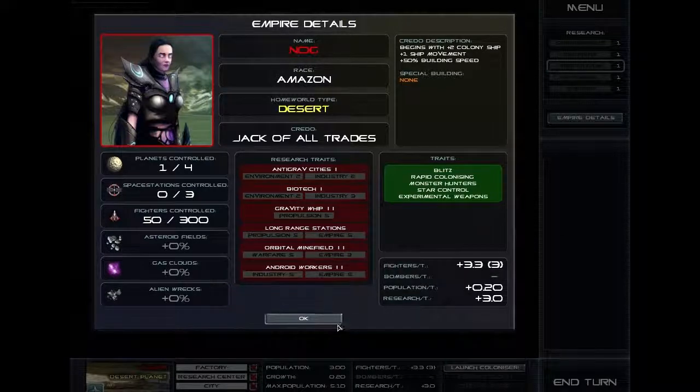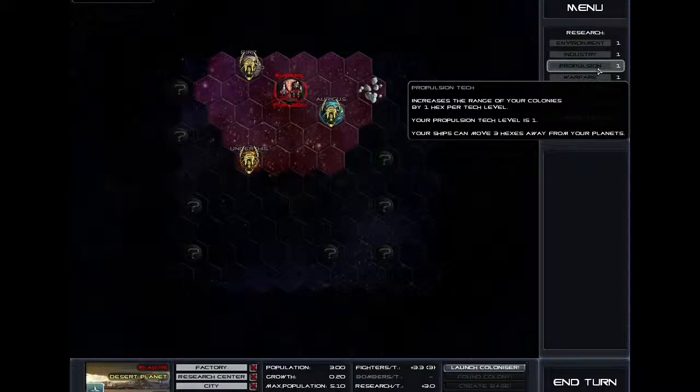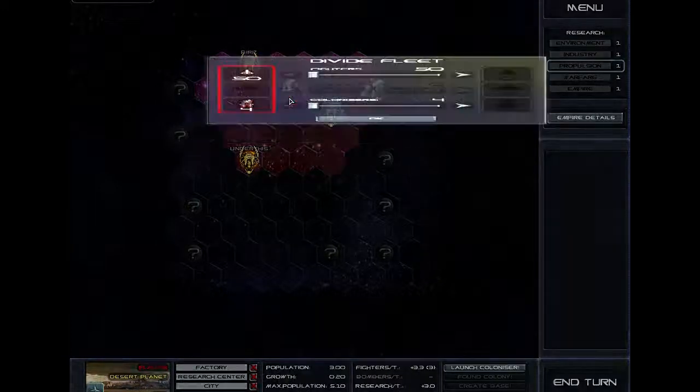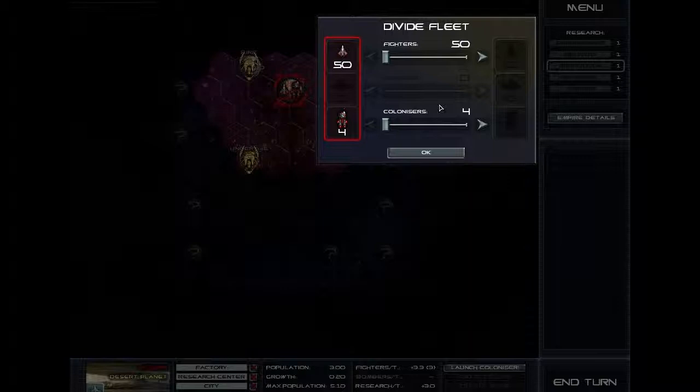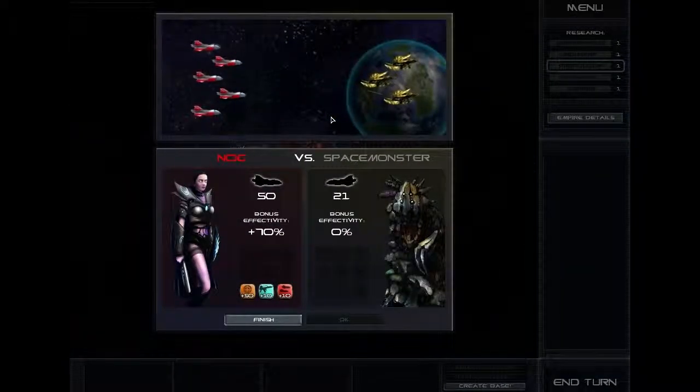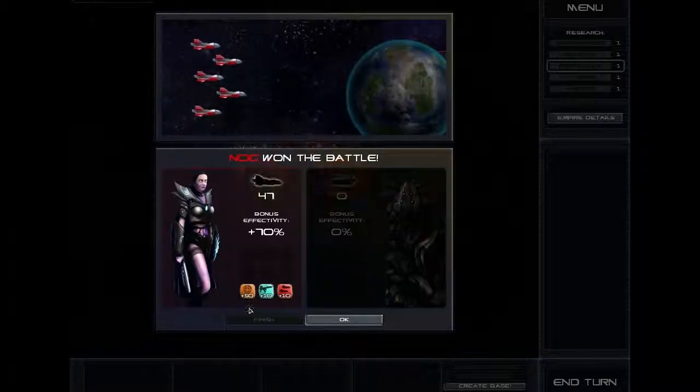So we're going to make a heavy push towards Propulsion 5, so we make sure our research is on Propulsion — which it is. As you can see, we've got a choice of three planets and we know that our opponent must be somewhere around here. So we're going to make a push — we're going to try and set up settlements here and here, send fighters over this way and settle down this way. We're going to start off with our closest one. If you click on the fleet you are able to divide it. We'll leave the colonizers behind but keep them all in one group. We've selected the group, we now right-click and right-click again and we enter the fight. As you can see, we won that fight fairly easily, only losing three fighters.